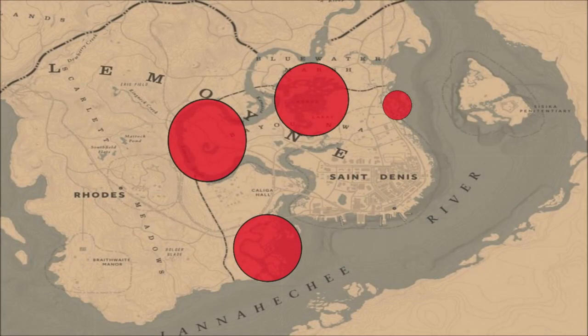Welcome back to Red Dead Online. Today I'd like to talk about the snow egret and where exactly you can find it in game. This is a bird that only spawns in Lemoyne. You can see the different areas on the map here — these are the areas that the snow egret will spawn in.